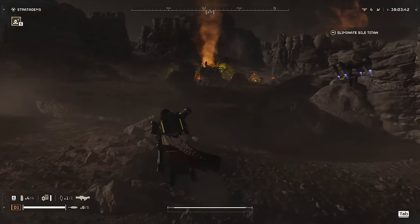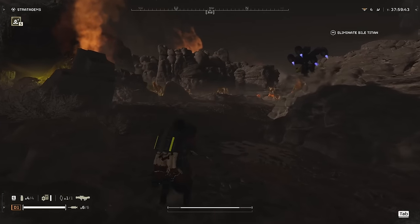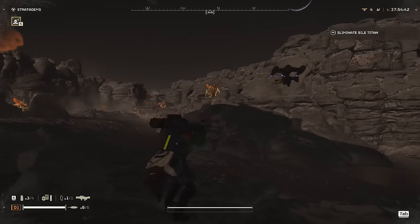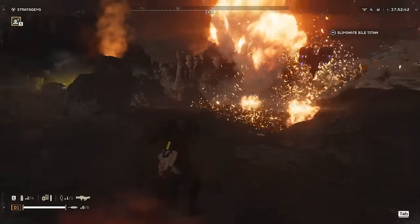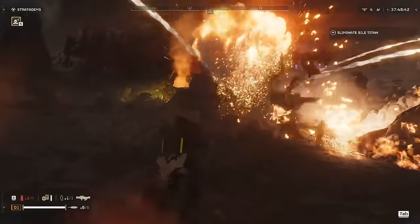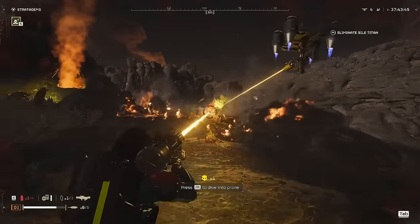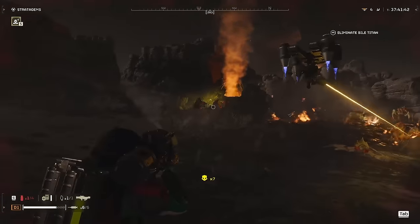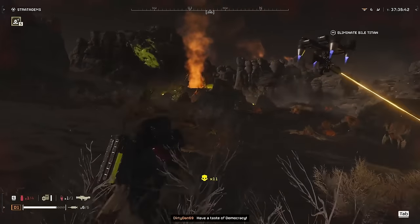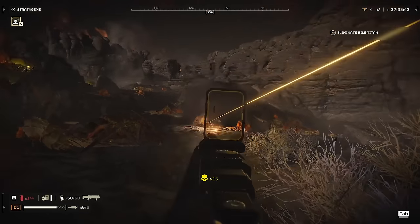When talking about the laser cannon, we are going to talk about its effectiveness against the Terminids. When going up against small enemies, I found the best success by using the laser cannon, guard dog, and incendiary grenade combo. Grenades can be used to lay down a wall of fire that causes damage over time to enemies walking through it. The guard dog can finish off everything making it through the fire and getting just a little bit too close. Combining these with the laser cannon, you can clear out huge hordes very quickly.